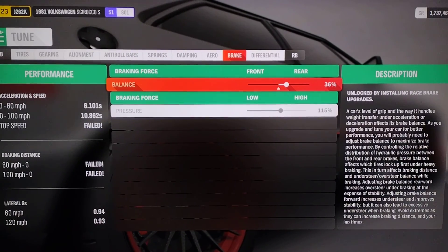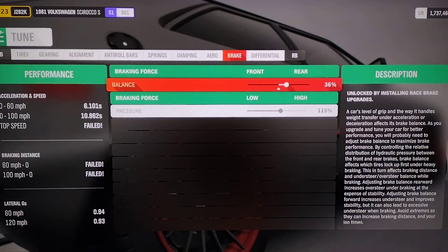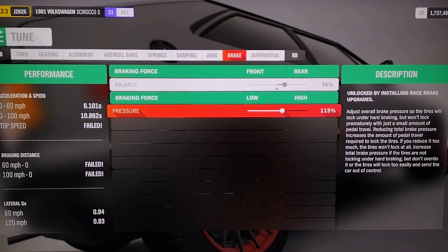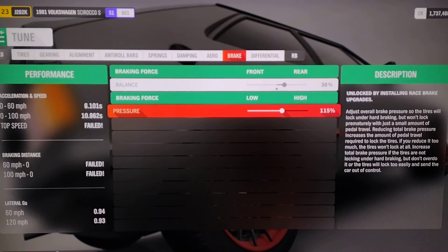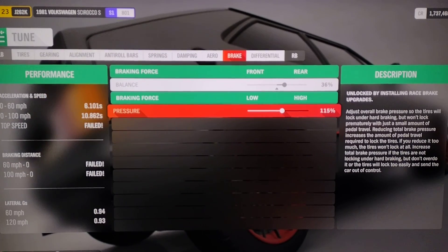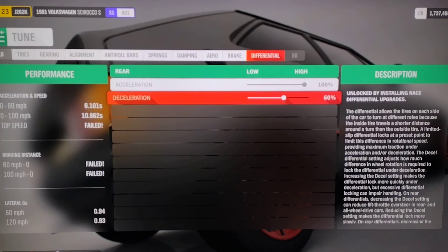Braking force: I usually put it more towards the rear for control, especially if you do tandem drifting with friends — rear brake force is great for that. Brake pressure: if you have traction control on, it doesn't work well even if you crank it to max. You'll need to turn traction control off if you want to experience the full effect of the brake pressure you've set.